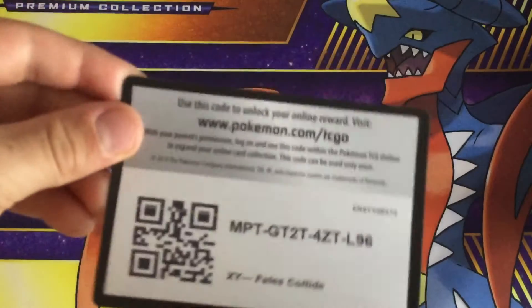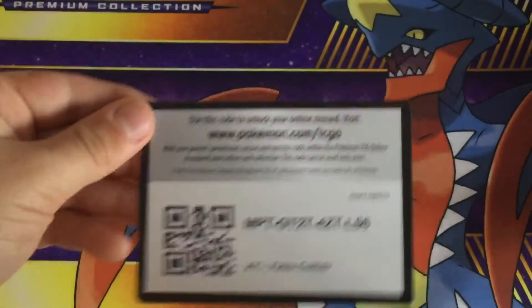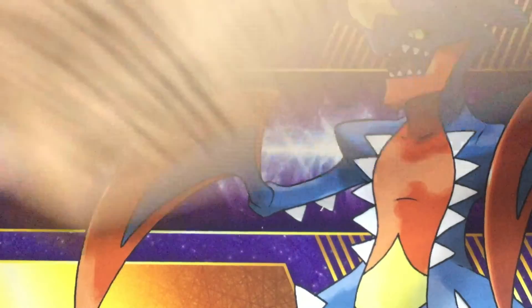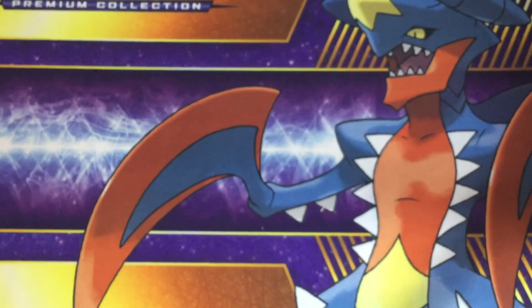I just ended up opening a Venusaur tin a little bit ago, you can see it fits very well. I got these codes — I got Evolutions and Fates Collide. Here's some more: I already gave you the Fates Collide, there's the Evolutions. I'll give you the Fates Collide again since it was blurry. I've never actually redeemed a code this way — I just opened the packs and redeemed them. So we have another Evolutions; hopefully you guys are still able to redeem these.